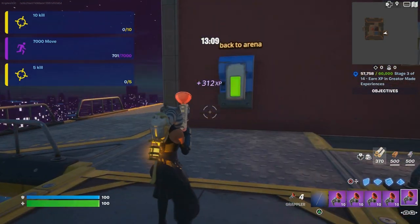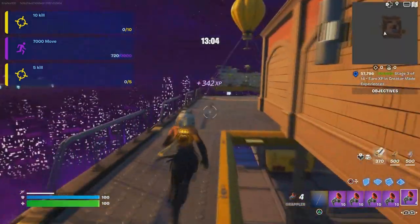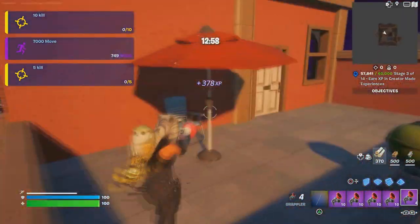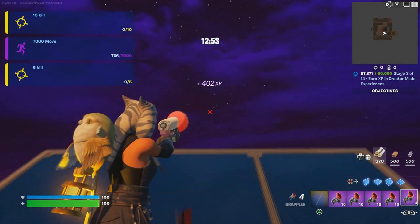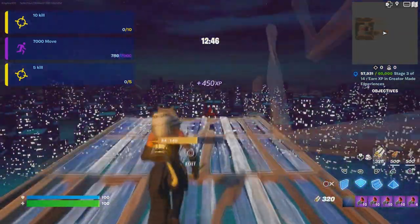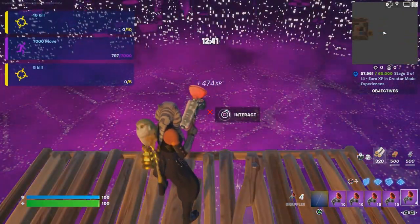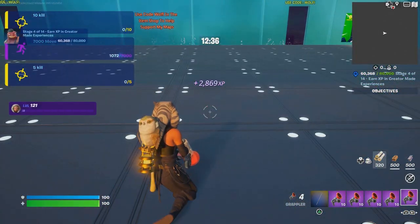Once you teleport inside, run straight, make a right, go up the stairs, turn around, and jump on top of the umbrella near the satellite. Build five floors — one, two, three, four, five — and interact with the button. We just need 20,000 XP to complete the daily quest challenge, and there you go — I just got it!